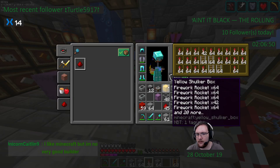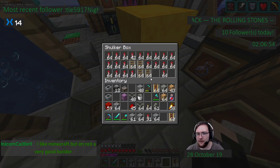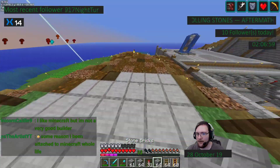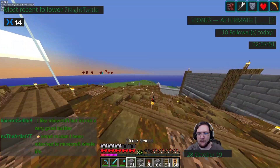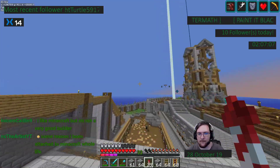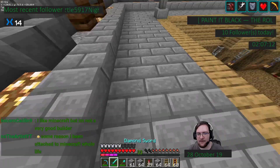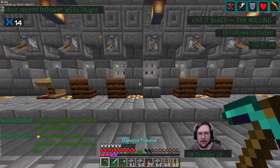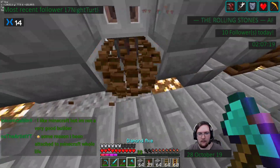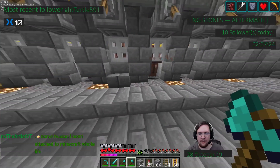Where are my minecart rails? There they are — I knew I'd grabbed some. I like Minecraft but I'm not a very good builder. Here's the thing about that: one, it comes with practice; and two, it's completely up to you what makes a good build. If you like the way something looks then you're a good builder — that's really what it comes down to. Now we need to get these guys out of here, so I need an axe. These will be our guys on the edge.